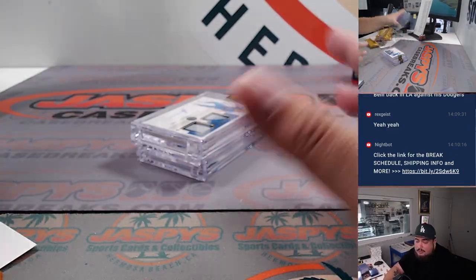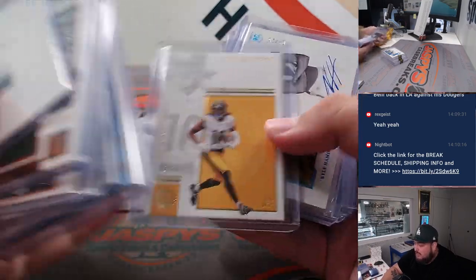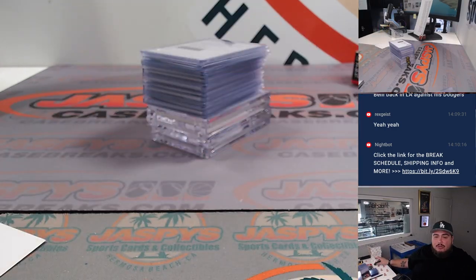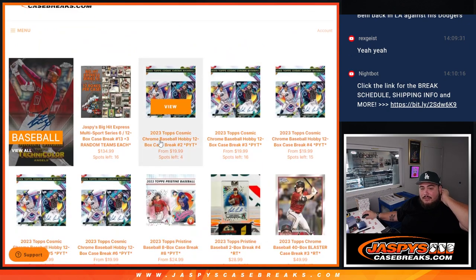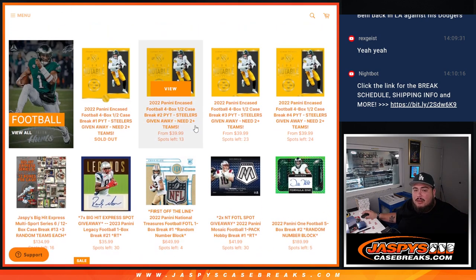With the Steelers we did get some Steeler relics but technically no autographs, so there could still be a Pickett in the second half. If you buy two or more teams you get a chance to win the Steelers - looks like four spots left in Cosmic and down to 13 left in Encased if you want to give it a shot. Thanks guys so much, JazBeescasebreaks.com!